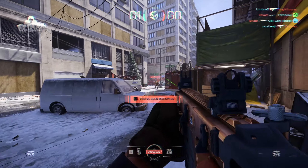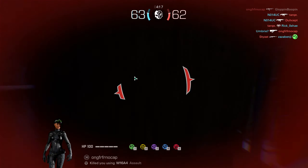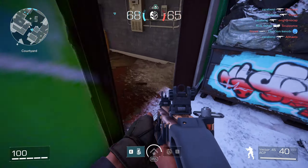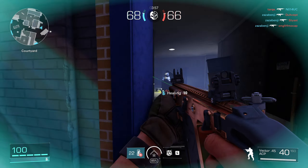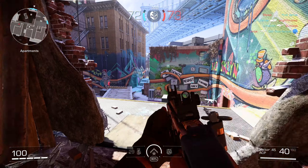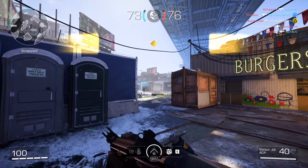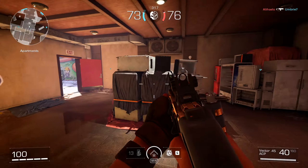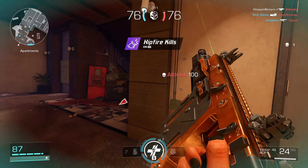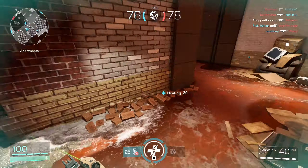We gotta play this real small. He's above. I got a triple — we gotta split this quad. We've already leveled up three times. I think he's directly above us. We got our Ult — that could come in clutch. Teammate, I know he's right here. I'm gonna try to get you healed.